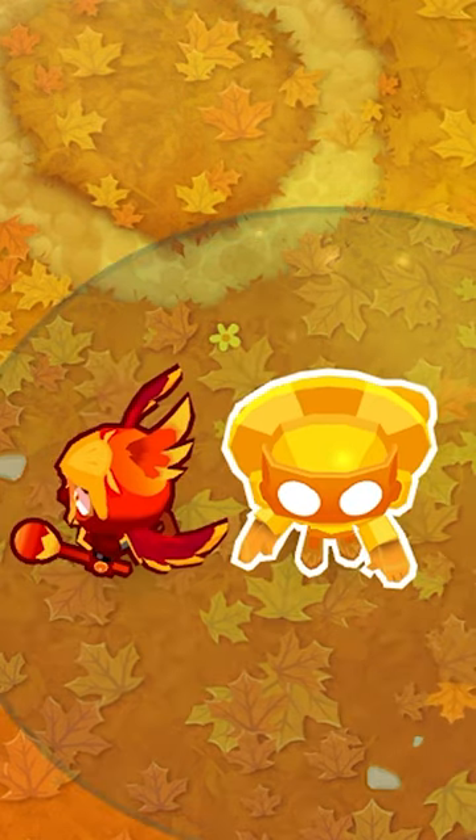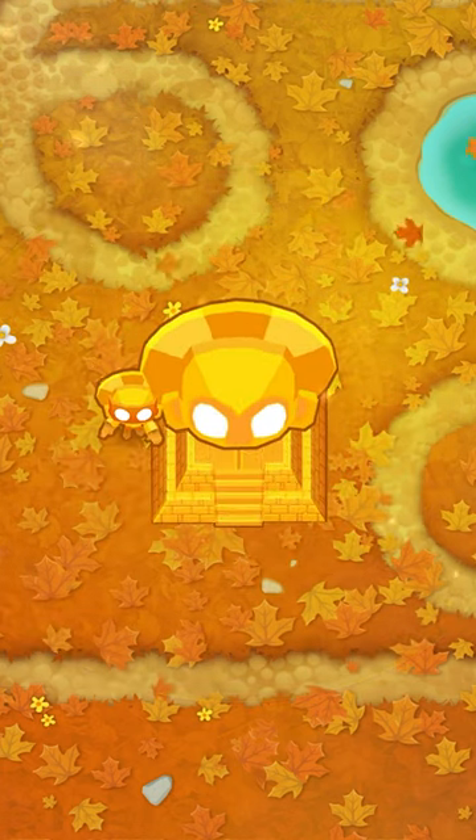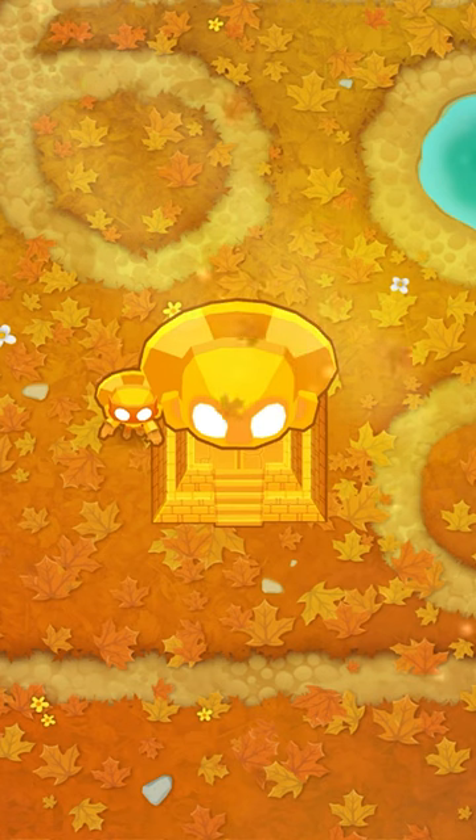For magic, you get 6 homing magic shots, a 20% chance to distract balloons with the main attack, and a pulse attack that can knock back balloons up to MOABs.